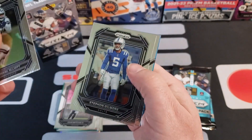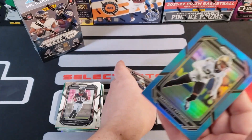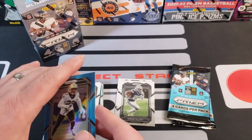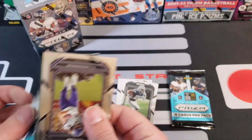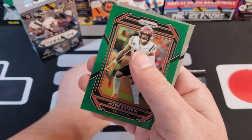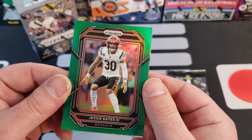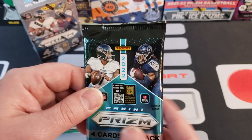Alright, Zeke Elliott, Stephon Gilmore. We got our blue coming up — Nick Bosa. Our blue is going to be Marshon Lattimore, but hey, this one is at least centered! Two packs left in this box. Dan Marino — 440 member, right? We got Jesse Bates the third. Quality control is getting a little better, this one's centered pretty well.